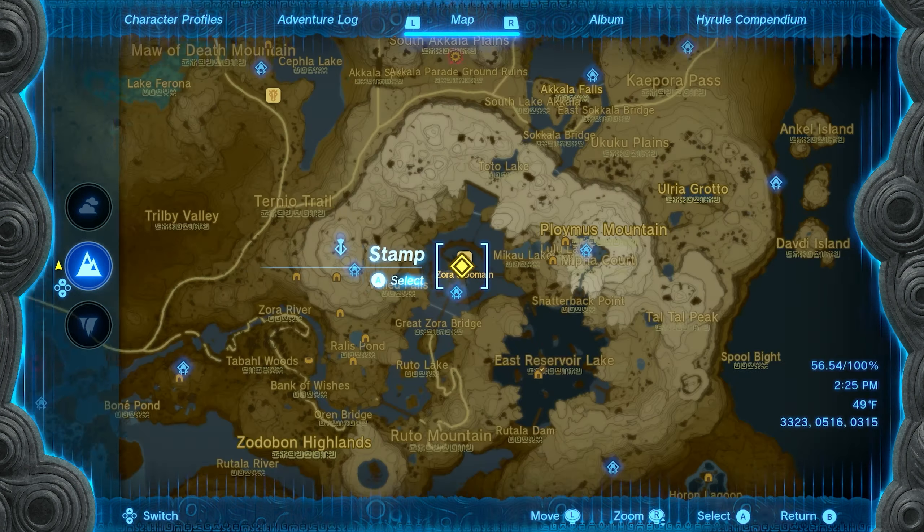Number twenty-five — head north of Zora's Domain on top of the giant waterfall that's just south of Toto Lake. Once you're on the top, all you want to do is dive off and dive down into a circle of lily pads. You can see it in the water. When you get close, I recommend pulling your chute just to make sure you don't miss. Dive through the lily pads and you'll get seed number twenty-five.